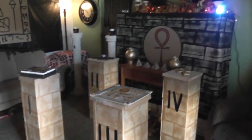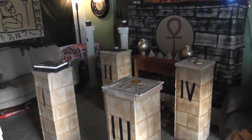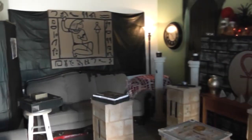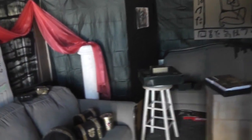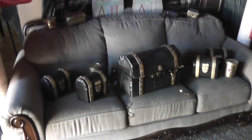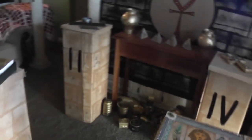Upon entering this next room, this is what people would see — though the blinds were usually closed. We have four pillars with some games, some pyramids over there, some decorations, a really fancy box, and lots of treasure. We had a lot more treasure out and it was all over the place, so it looked really shiny and ritzy in here. It was really fun.